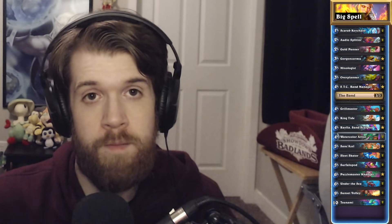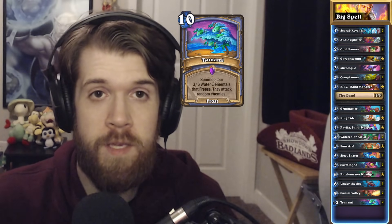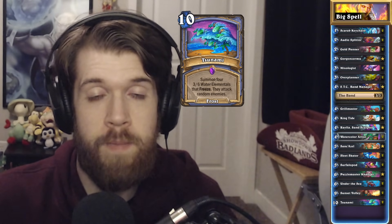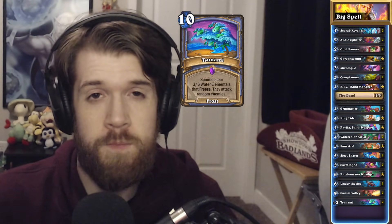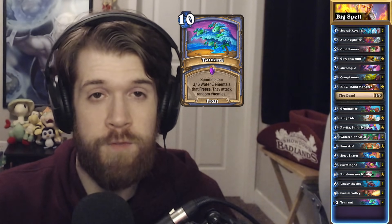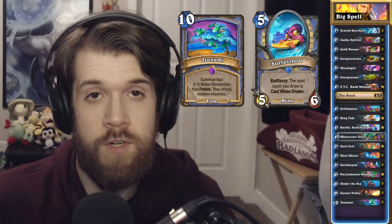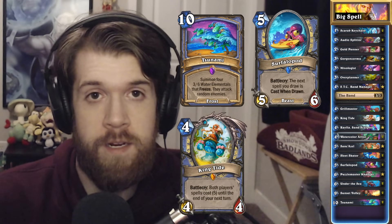Big Spell Mage was a big flop, but it recently got a big buff to make its biggest spell even bigger. Tsunami used to be 8 mana to summon 3 water elementals, but now it's 10 mana to summon 4 water elementals. We don't really care about the extra mana cost because we're casting it for free with Surfalopod, which makes our next spell cast when drawn, or we're just paying 5 mana for it after we play King Tide.